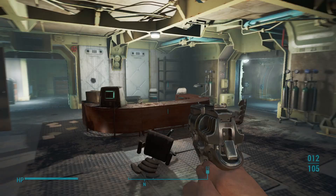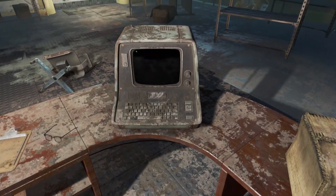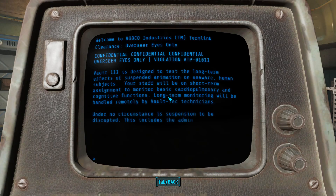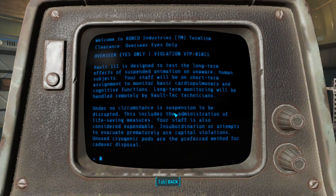There's got to be a terminal somewhere in the beginning of the game. Operations protocol manager — confidential. Vault 111 is designed for long-term suspension. Under no circumstances is suspension to be disrupted — this includes the administration of life-saving measures. Your staff is also considered expendable. Attempts to evacuate prematurely are capital violations. Unused cryogenic pods are the preferred method for cadaver disposal. Wow.